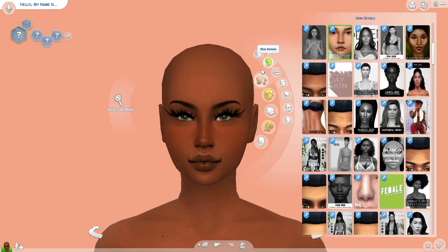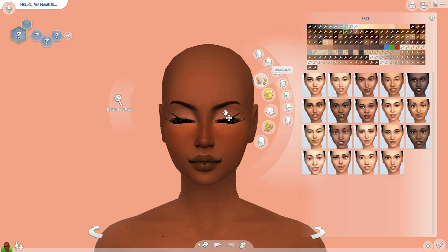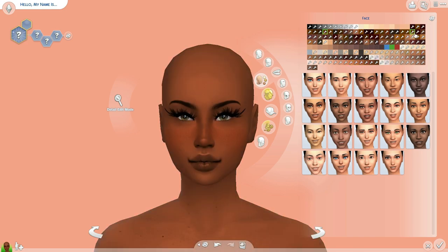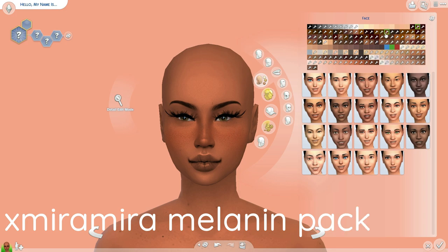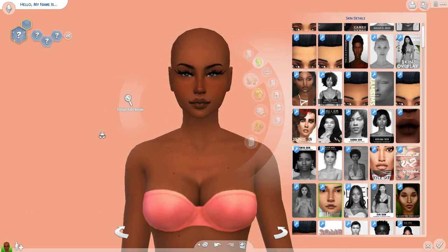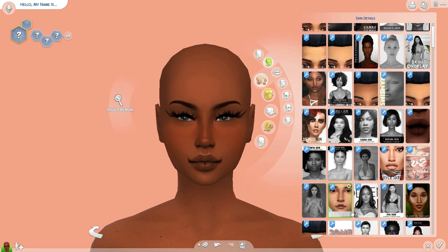Before we even get into the skin details, we need to get into the skin colors. As you guys can see, we have some really interesting skin tones. These are mostly by XMiraMira — these are from her Melanin Pack. Let's start from the very first thing that I have written down, which is this exact skin that I have on.